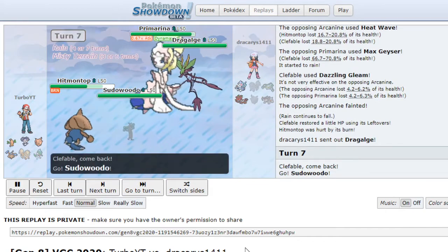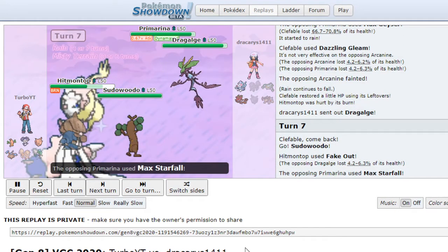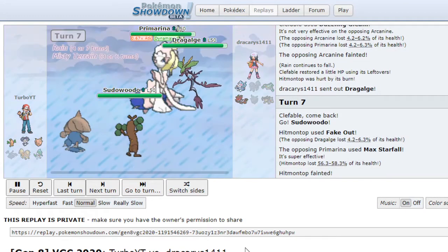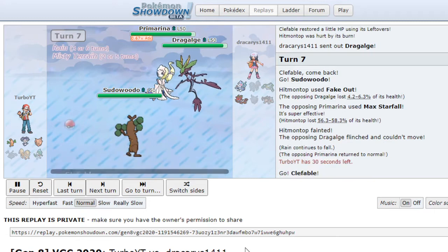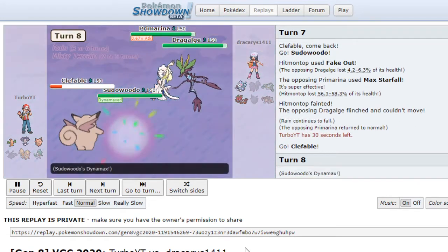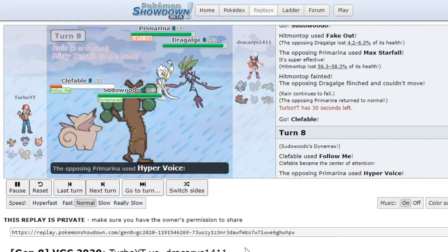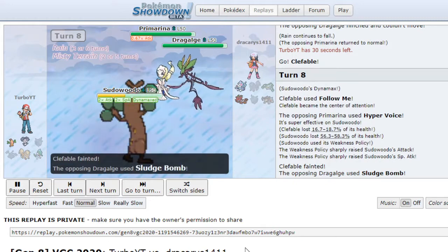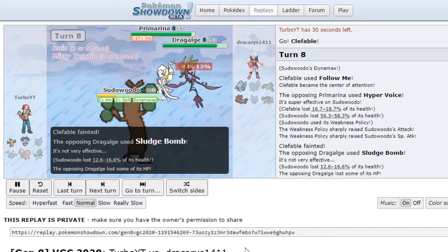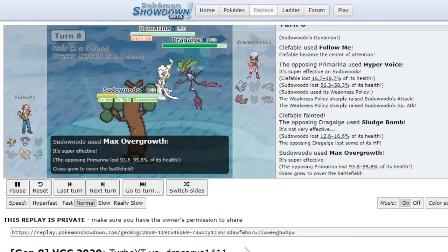We have Hitmontop — am I going to Fake Out? Yes. We got Sudowoodo in and it's in rain. Primarina is out of Dynamax, so we have Clefable and we're Dynamaxing our Sudowoodo, the legendary Pokemon. Oh, Hyper Voice — such a good play, but we got that Weakness Policy. Sludge Bomb doesn't do much, good thing we didn't get poisoned, so we get that Max Overgrowth.